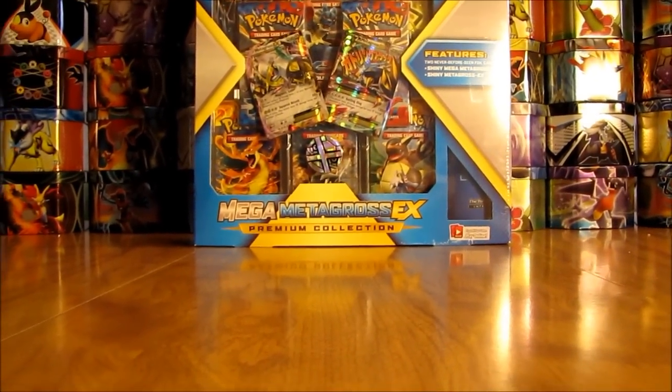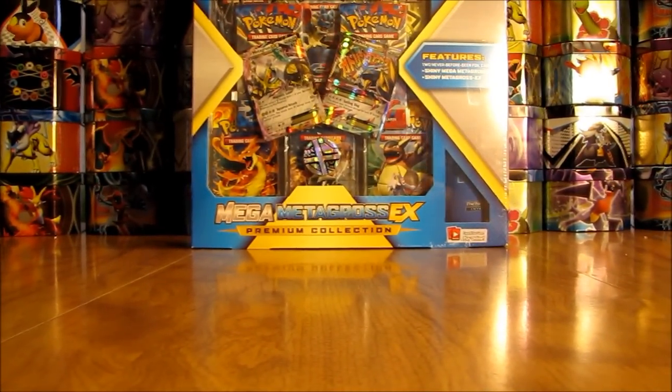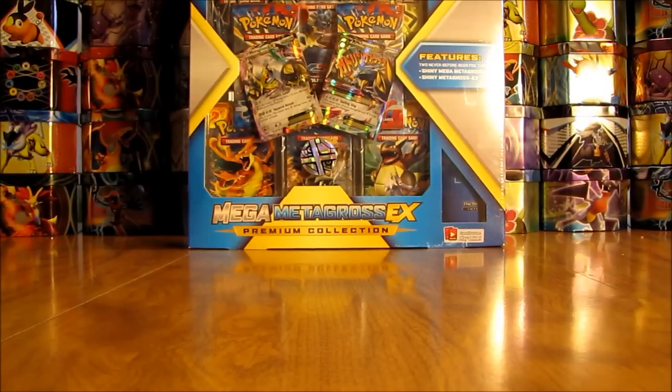What you get inside this box is eight X and Y Series Booster Packs, an oversized Mega Metagross EX card, two regular Metagross EX cards — one just regular Metagross EX and the other Mega Metagross EX — and a Mega Metagross coin.